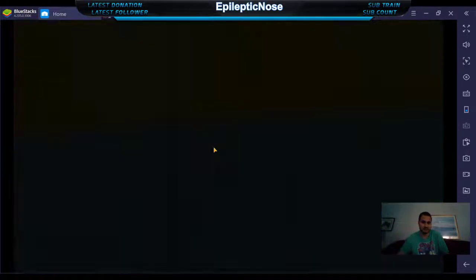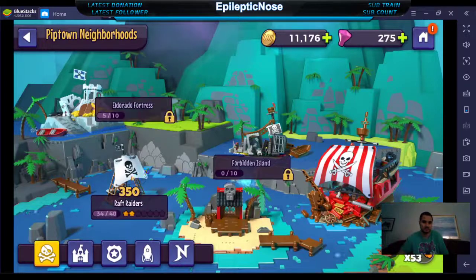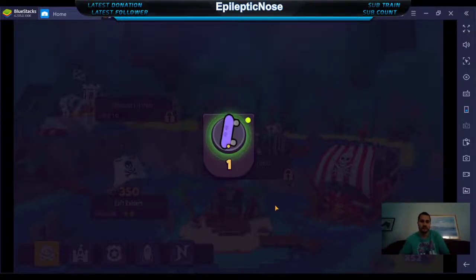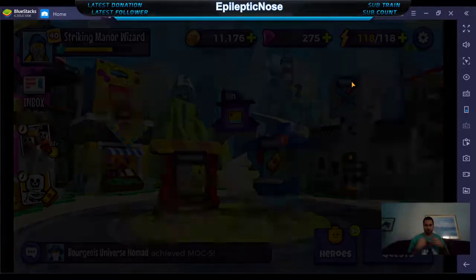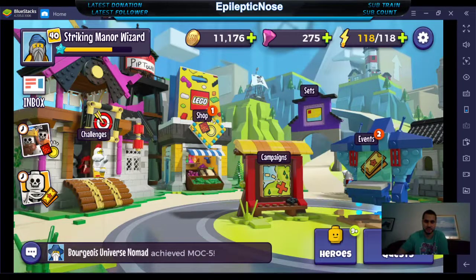Those specific characters come from different sets that you can use to help build up. You get some gear pieces from over here and you can use these to help build your team to do better. Instead of mods like in other games, you have sets. You also have different challenges, shops, and currency.